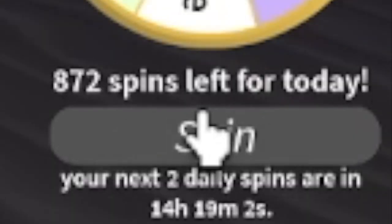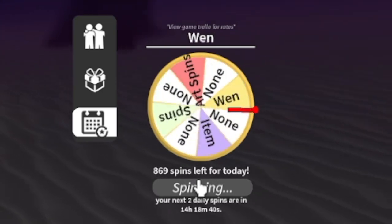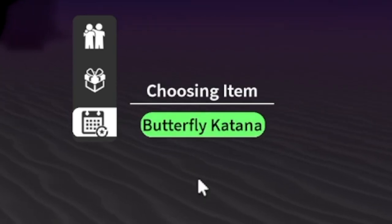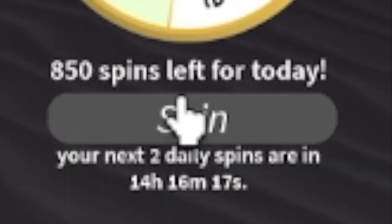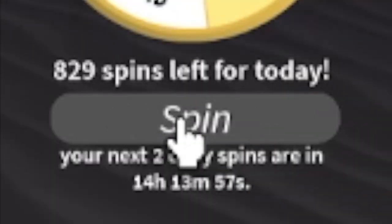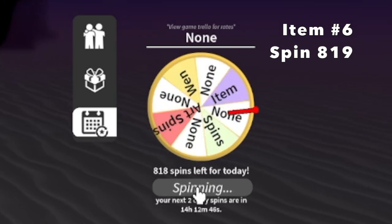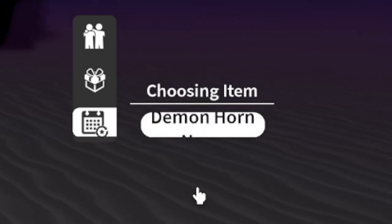For our item number five at spin 870, we got Butterfly Katana. Guys, comment in the comment section - what is the best item that you got from daily spins? As you can see, we are fast approaching the 700 mark. We're near our item number six at spin 819.